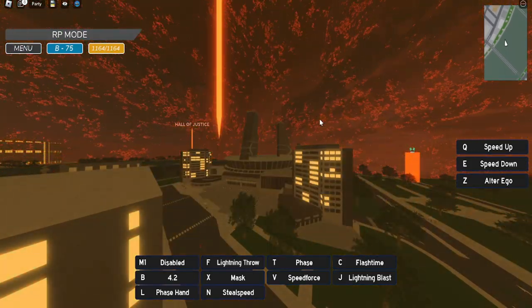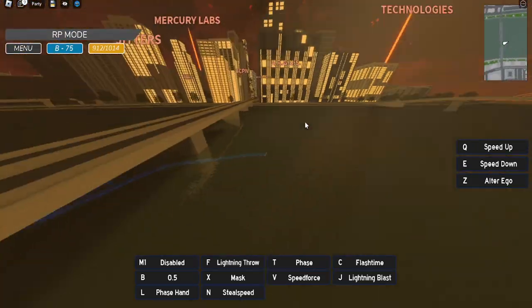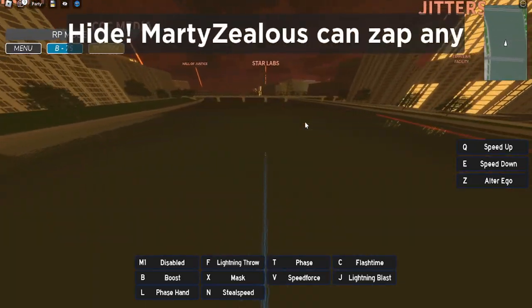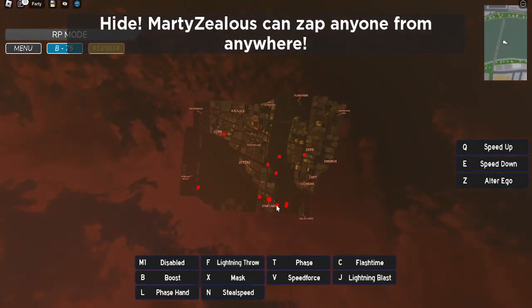Let me go into the menu — role play mode — now we're invincible. So now that we're invincible, we can zap people as much as we want. We've activated it — 'Marty Zealous can zap anyone from anywhere!' Here we go — boom boom boom boom boom! We are striking everybody in the server; no one can hide from us.